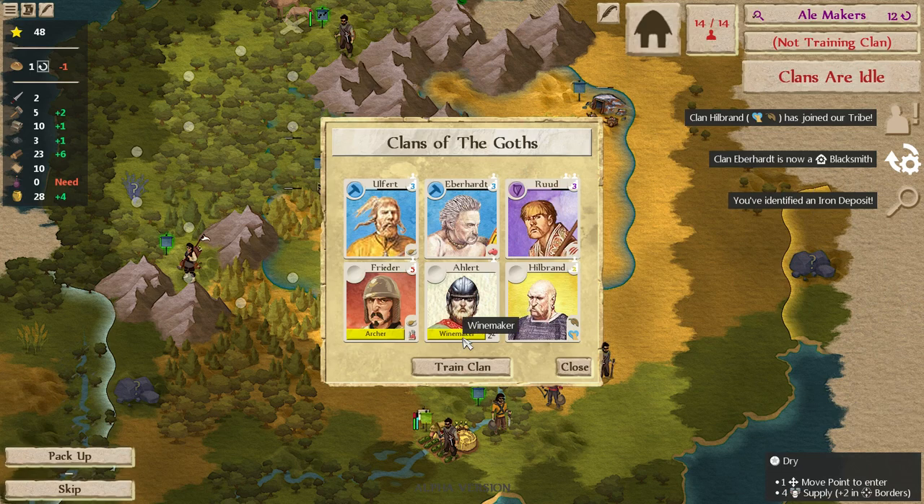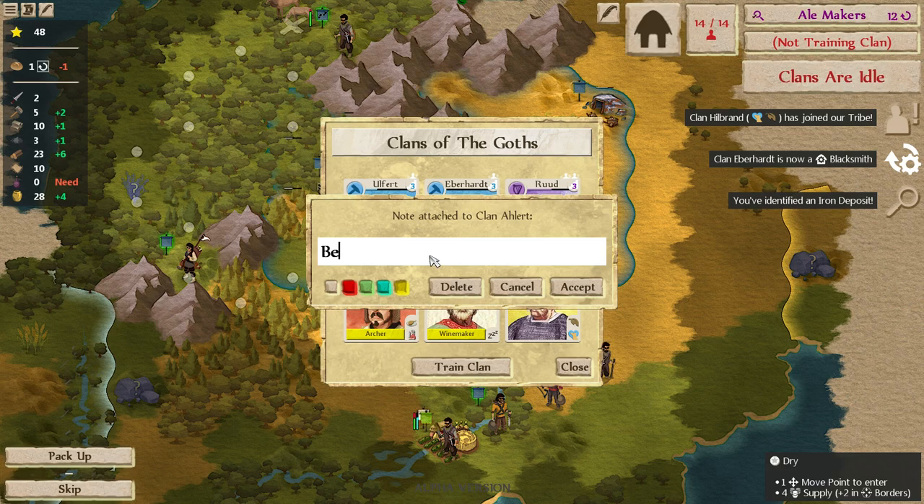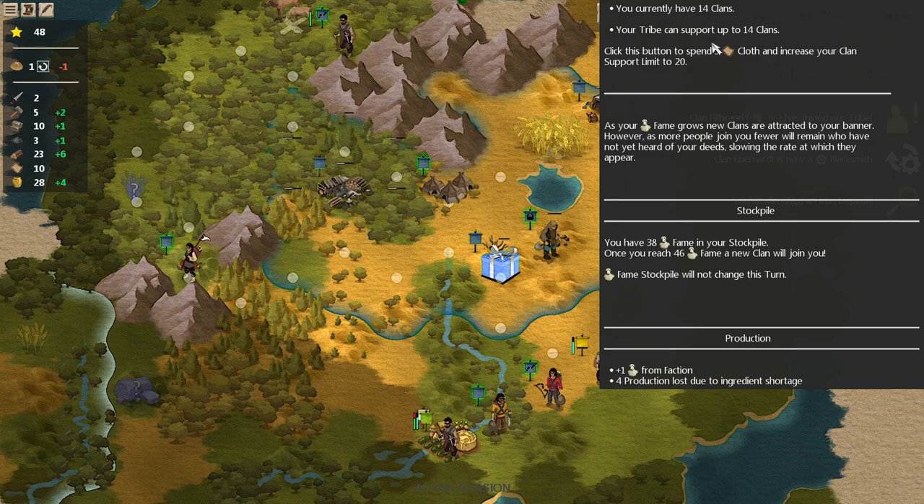A beekeeper — that's not what we wanted here. This is not a winemaker. It probably makes sense with our bard, so we have to tell our bard to stop working. We don't have any alcohol anyway, and you can see up here — 14 out of 14, we're at our limit. We need to spend cloth to fix that.